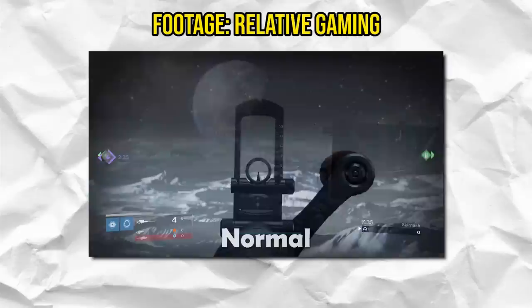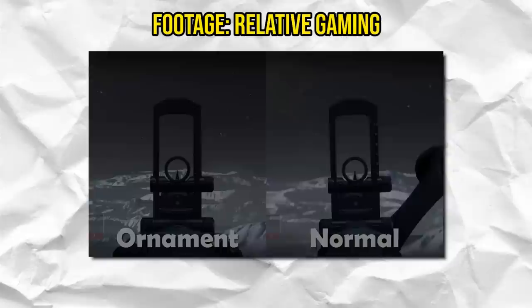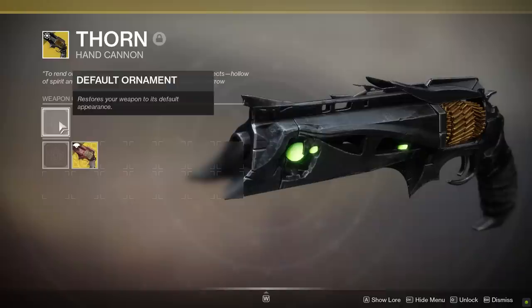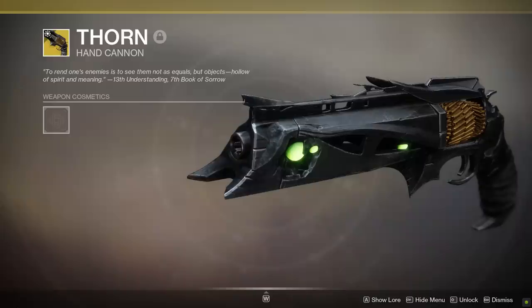Way back in Destiny 1, the No Land Beyond had an ornament called the Undiscovered Country, which reduced how much your gun swayed when ADSing. I always thought the concept of that on paper was pretty cool. What if certain weapon ornaments did minor changes that we knew about up front? What about an ornament with a more or less zoomed-in scope? What about an ornament that gives extra stability, or extra damage to Fallen in PvE? It definitely does open up doors. But again, we should only be thinking about that possibility if we make those particular ornaments that do different things available to all players.